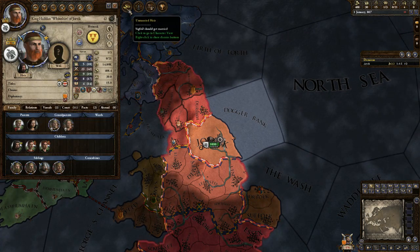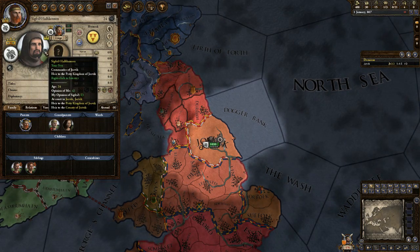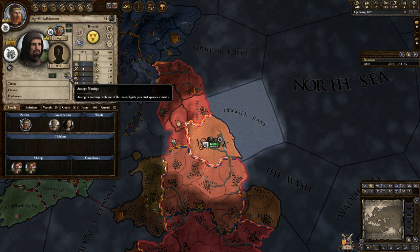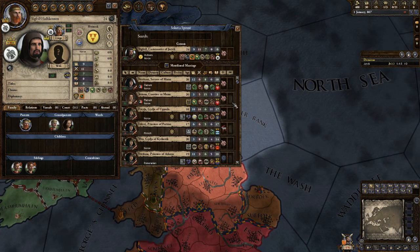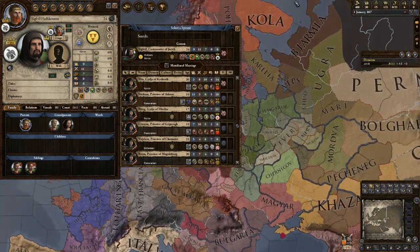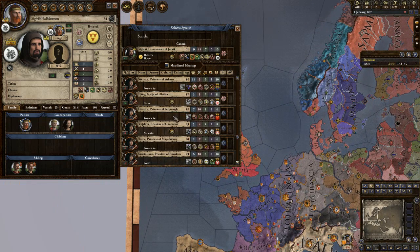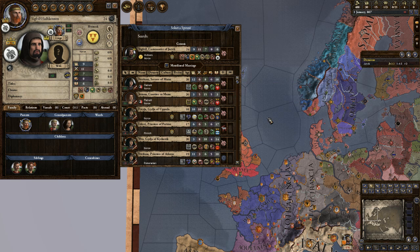When we say unmarried heir, Siegfried is the unmarried one who is our primary heir, meaning he will actually inherit the kingdom of Jorvik. It is nice to marry them off — arrange a marriage. This pop-up will show all of the eligible bachelorettes in the realm, and it'll show them based on different religions, culture, name, dynasty, realm, age, diplomacy, martial, stewardship, intrigue, and learning. We'll actually get into that a little bit later, but one of the things I want to talk about is inheritable traits.